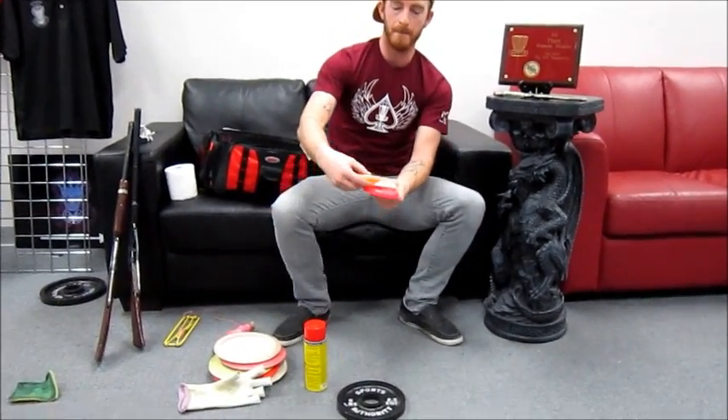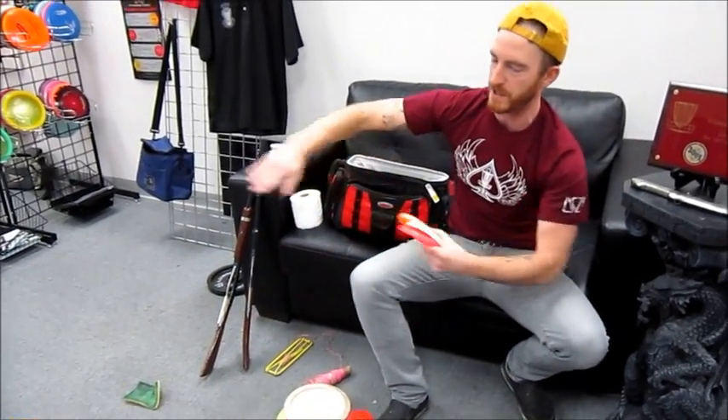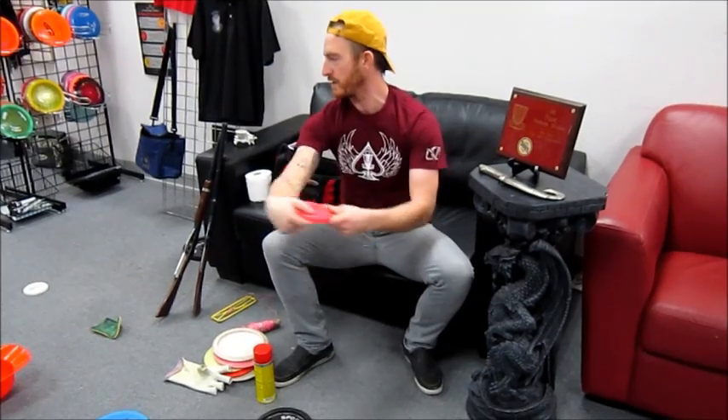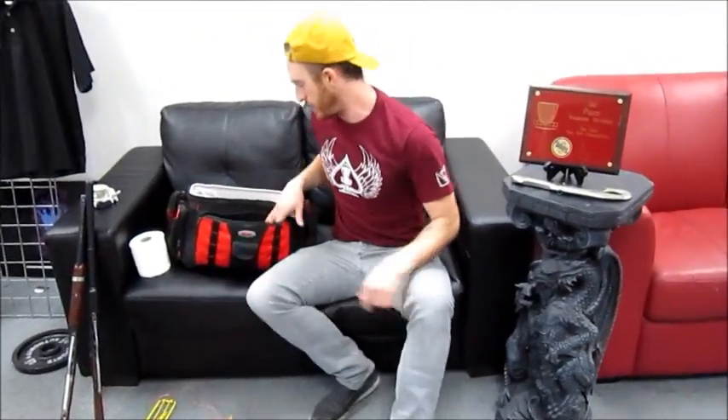These are for mid-range — the more accurate term for throwing these is 'fill center throws.' If you imagine your tee pad here and your basket over here and you throw in the middle, you don't want to throw like an overstable disc because you don't want it to go way past the basket. So you throw something that's a fill center thrower — these go really straight and fly really well, and you use those for littler shots.